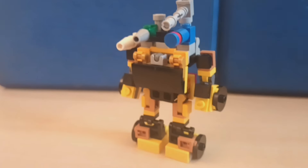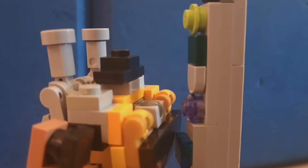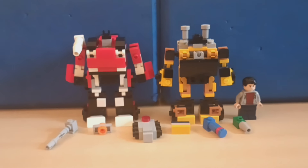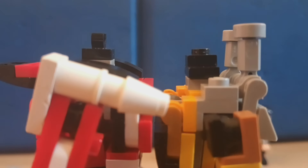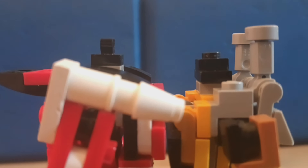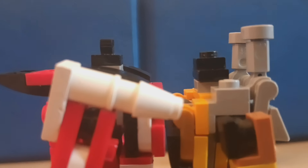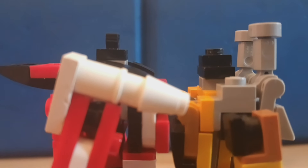Here he is all weaponized up, because that's fun. Hasbro stuff - he is basically 10.5 studs tall. And Lego stuff - I tried my best to make them the same height, but Sunstreaker was either too short or too tall. So I decided to go with shorter since, I don't know, Sideswipe's better.